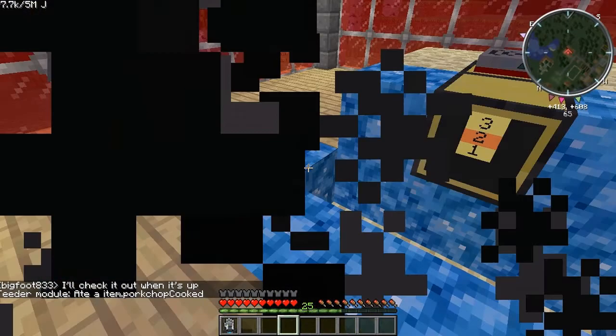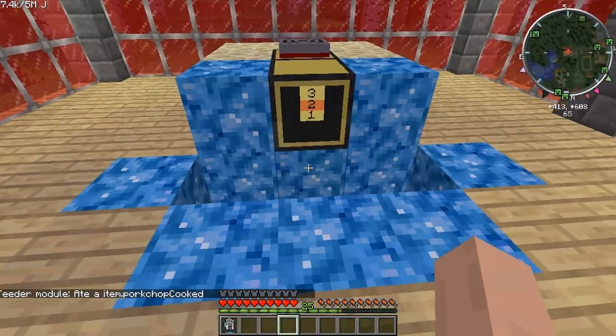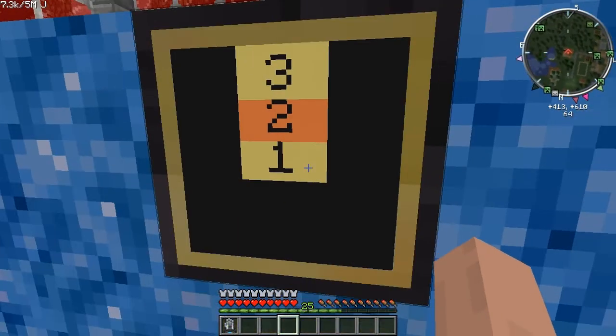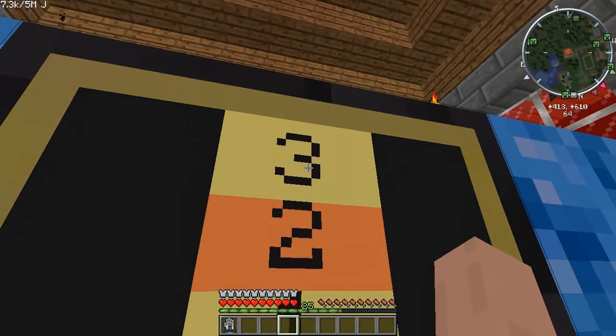Basically the idea is you fall through those portals in the End to get to whichever destination you want to go to. At the moment it's just numbers instead of actual names of destinations. I could probably change that, and probably will eventually, but for the purposes of this video, numbers work just fine.